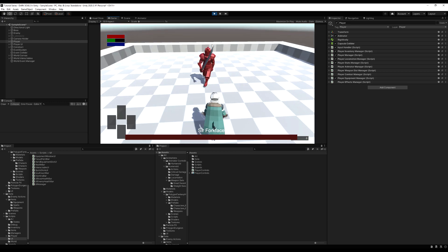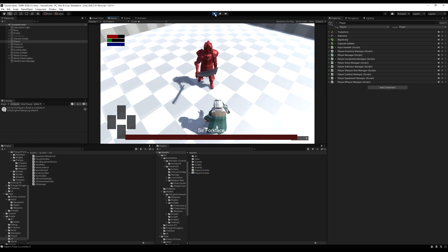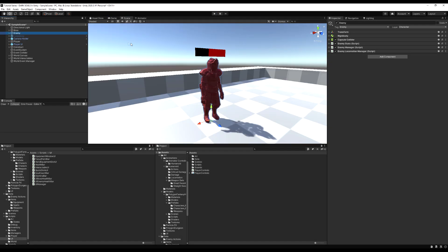Now you can see it will run in, and this guy will target me. He'll hit me, and he'll do damage — we're all good to go. Last time we did the player; this time we're going to do the enemies reseeding.